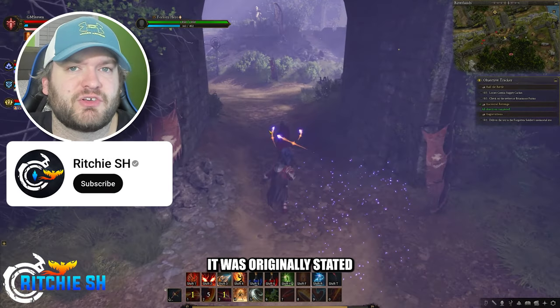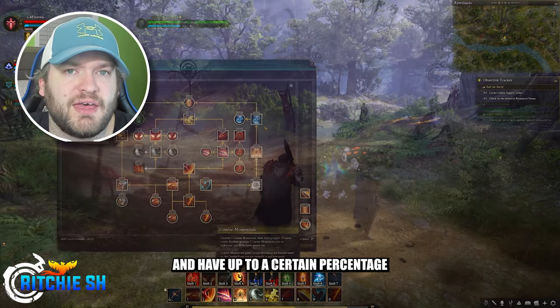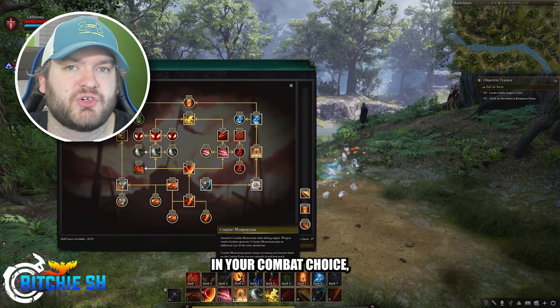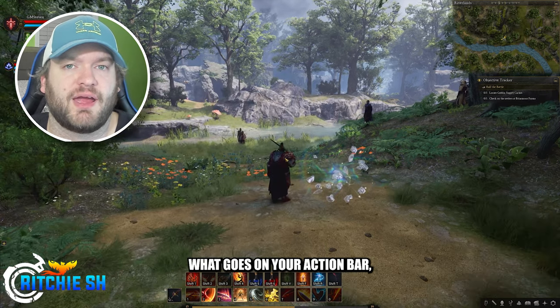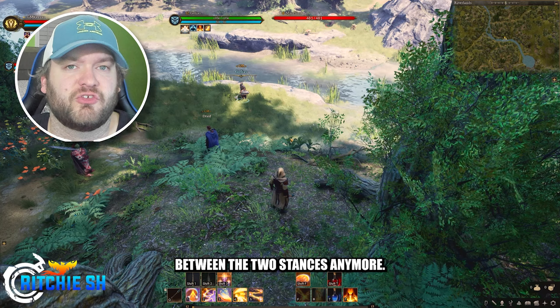For abilities, it was originally stated that you could choose to spec into tab abilities or action abilities and have up to a certain percentage of each on your action bar, really having you lean more one way or the other depending on your playstyle. While you are still speccing into abilities currently and having the choice on what goes on your action bar, it seems they aren't really distinguishing those abilities between the two stances anymore.